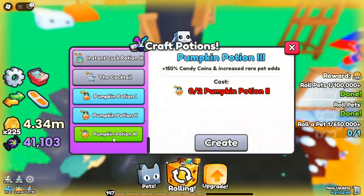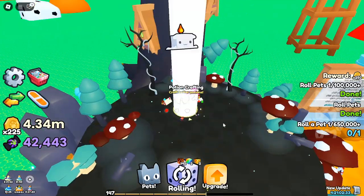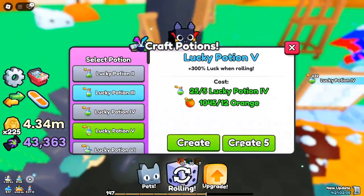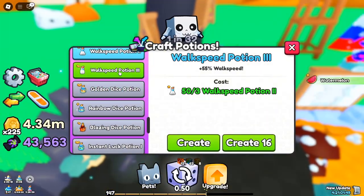Dominating the event with Nightmare Pets. The Nightmare Pets series features unique and highly powerful options like the Nightmare Bear and Nightmare Cat. These pets are essential for anyone looking to dominate the Halloween event and are obtainable by using a combination of potions, galactic dice, and targeted egg rolls. Aim for these pets to maximize your strength and in-game stats during the Halloween season.